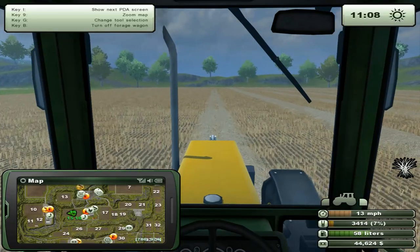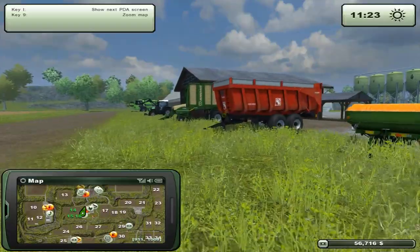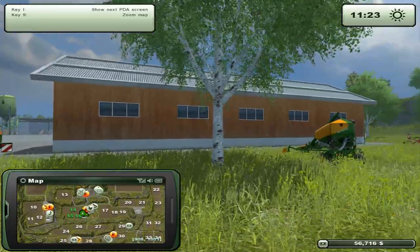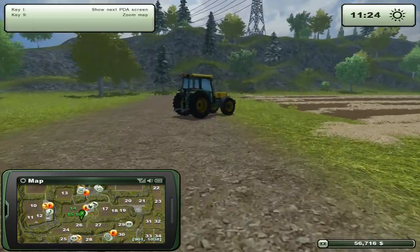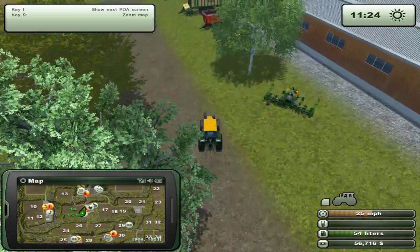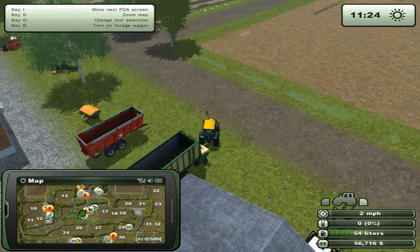Collecting the hay, making the money to buy a cultivator right away. Pretty cool to see what we've achieved so far - one field is growing, this one is completely cleaned out. Might pick up the straw around here as well. There have been a lot of pallet fork missions but all of them paid very badly, so I didn't want to do them. Hopefully we can catch a mowing mission - in the meantime I'll just collect more hay.